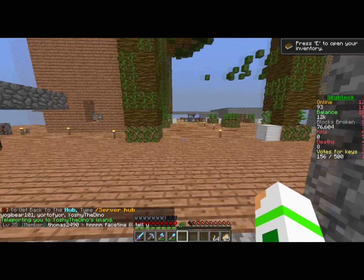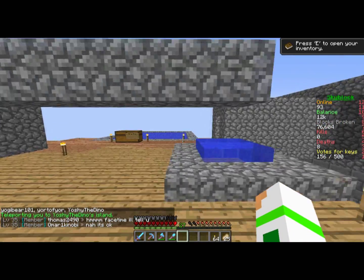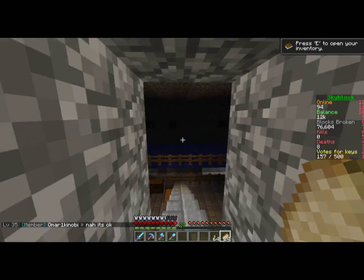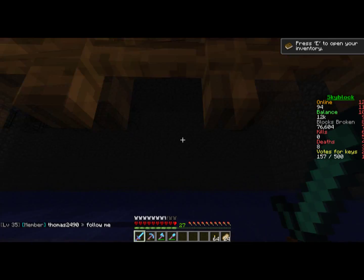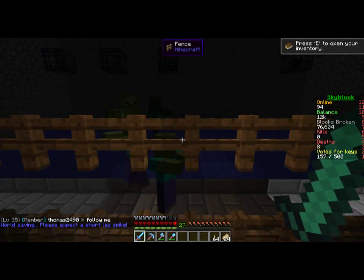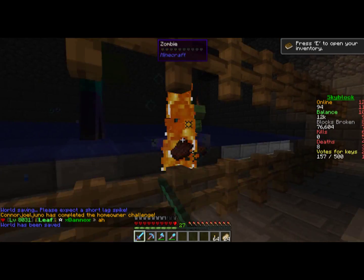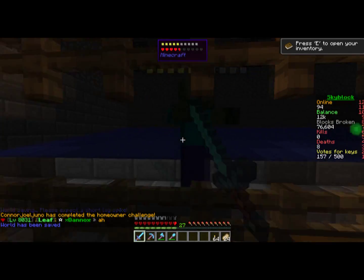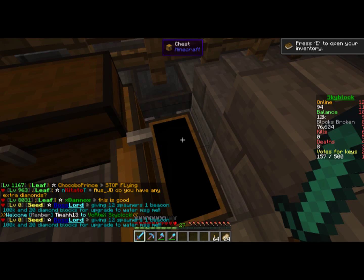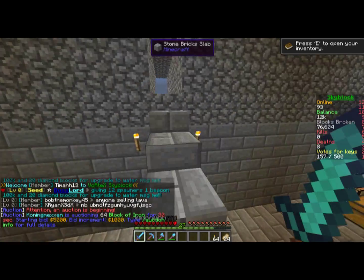Our mob spawner — I finished setting it up completely. Now it's a lot easier to access and zombie pigmen aren't as mean. This took forever, by the way. They pretty much spawn and fall and come over here, and we wait for them to come to the spot and then we click them and murder their faces. Once they're dead, their stuff flows down onto these half slabs which have hoppers underneath, and all the stuff goes in here. I've just been organizing it and grinding for levels.